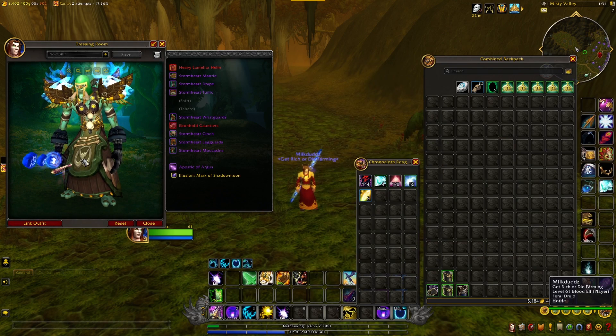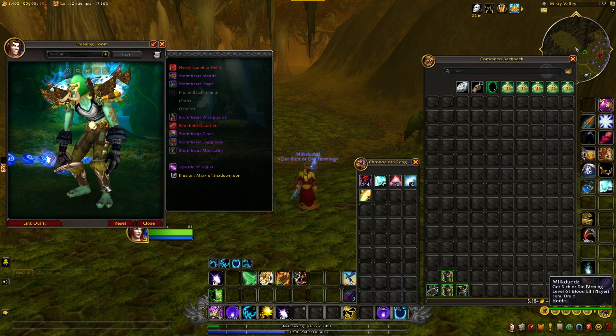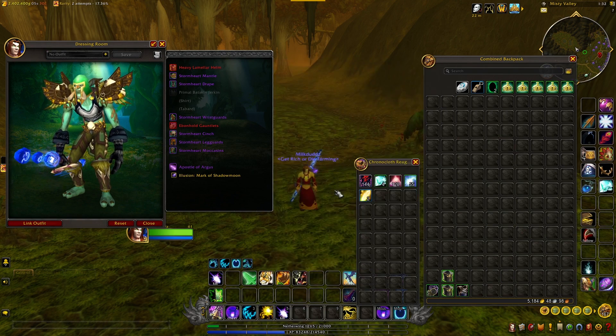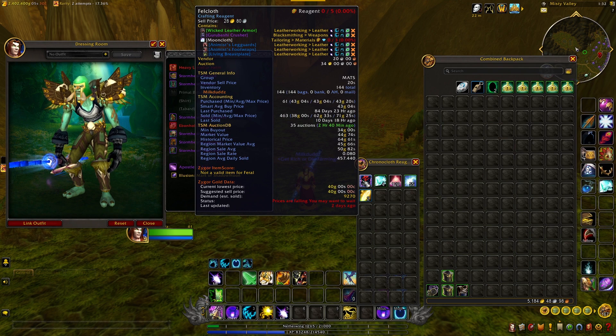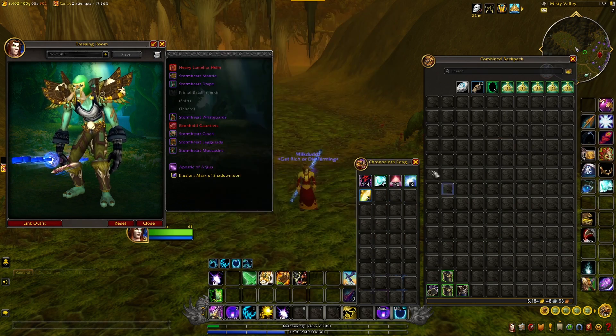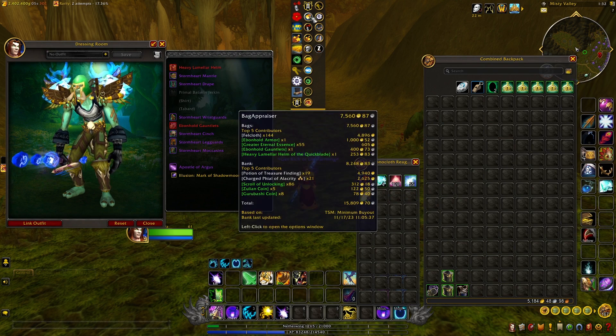We also got some Ebb and Hold Gauntlets — cool looking gauntlets — and then the Ebb and Hold Chest Piece. You're not going to get a lot of transmog from here, but there's a chance to get some pretty decent world drops plus the Fell Cloth. Like I said, turn it into Moon Cloth and you'll double your gold per hour. And then just some disenchanting materials from the greens that weren't worth keeping. Definitely recommend checking this one out — it's not a huge amount per hour, but this stuff sells quick, so it's pretty steady gold. Well, thanks for watching, and I'll see you on the next video.